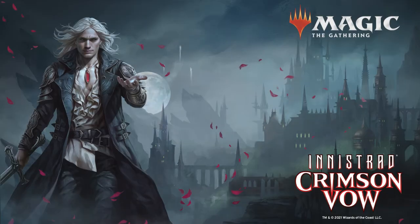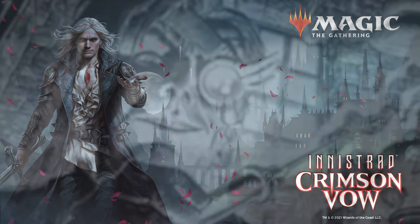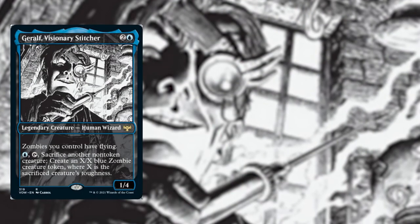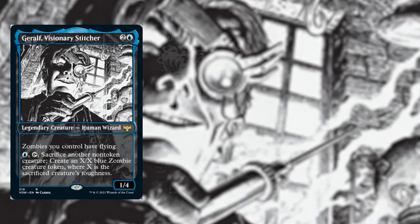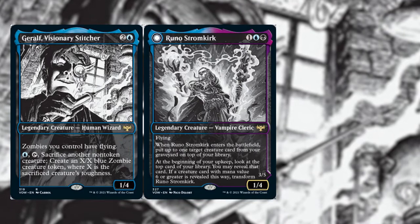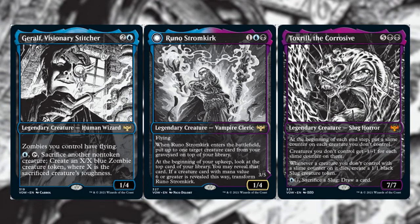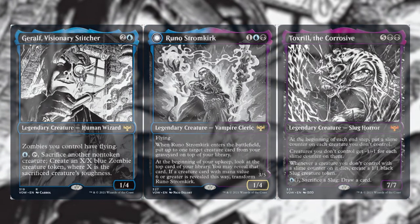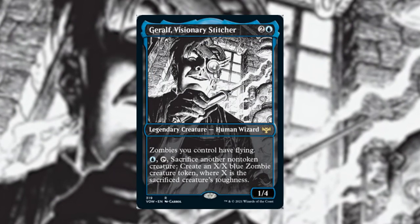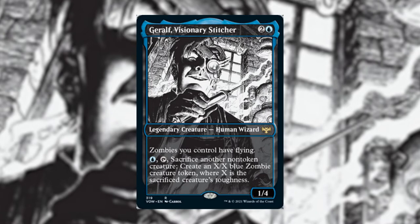In this episode of Commander Pageant, we'll be picking out commanders from Innistrad: Crimson Vow. My name is Tony, and today I picked Geralf, Visionary Stitcher. This is Joseph — I picked Runo Stromkirk. This is Lawrence — I picked Toxrill, the Corrosive. So with Geralf, Visionary Stitcher, he is a 1/4 legendary human wizard that costs two and a blue.